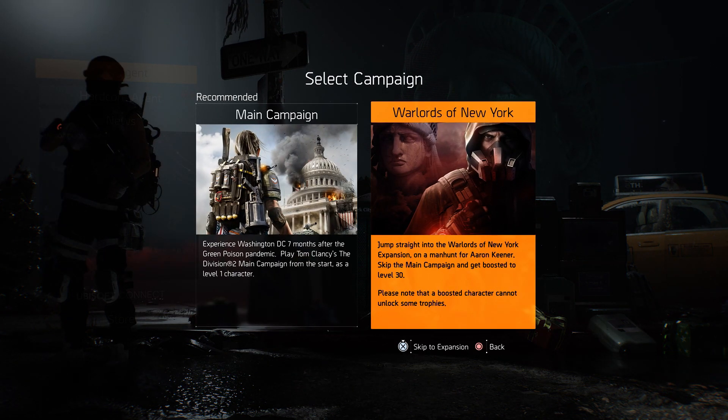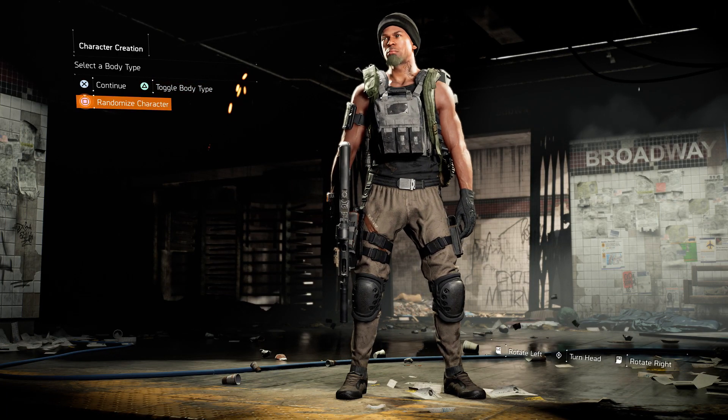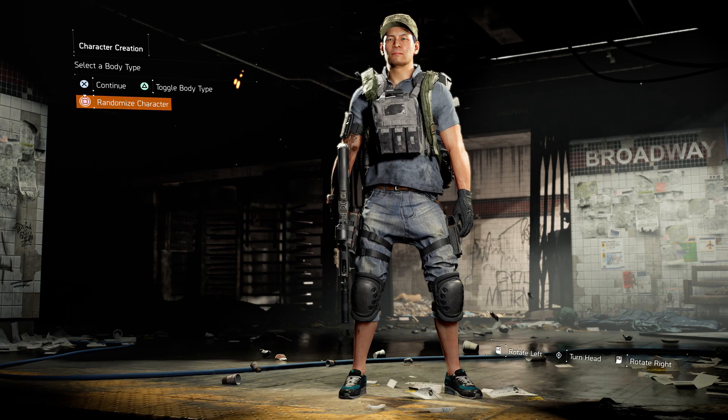Then what you want to do is choose the option to go to New York when it gives you the option of DC or New York. Just set up the character however you want, and your next step will be to complete the New York expansion and get the watch.